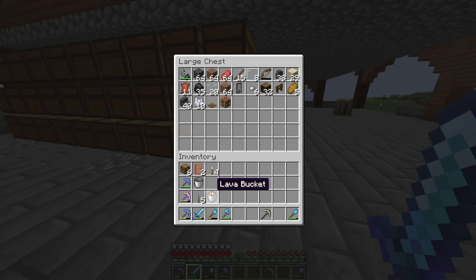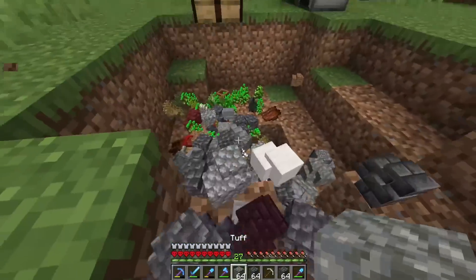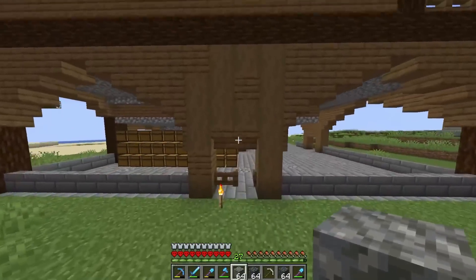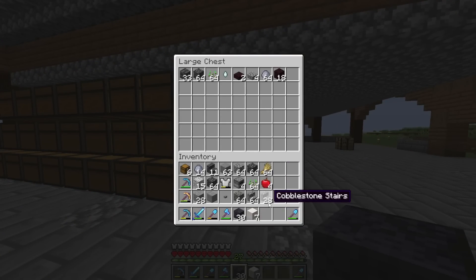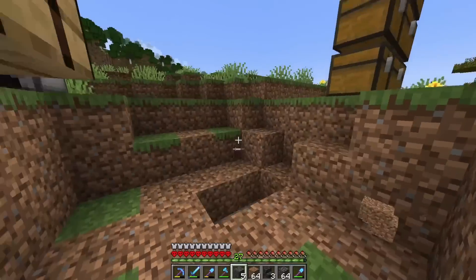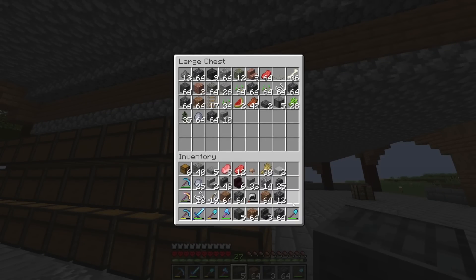We're going to reorganize some chests. That creeper was just in the wrong place at the wrong time — that's all my crops. Like half of my building blocks is toast. We got it all somehow — three double chests worth of stuff.